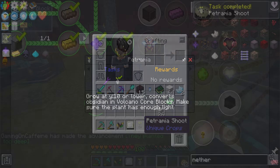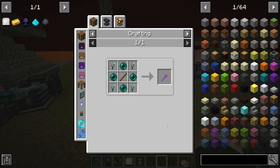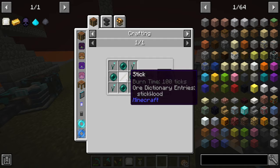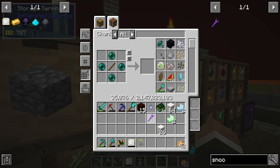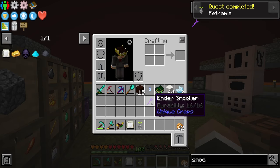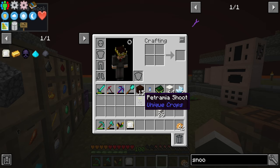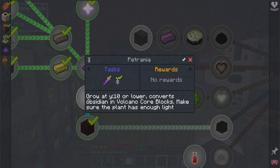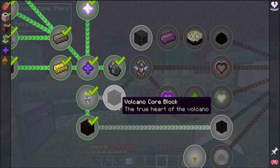We get the petramia seed, but we also need an ender snooker to complete this quest. The ender snooker is made with four ender pearls, four ender lily twine, and one stick — and that's a quest complete. The unique thing about the petramia seed is it has to be grown at y-level 10 or lower. When planted, it will convert obsidian into volcano core blocks, and we also need to make sure the plant has enough light.